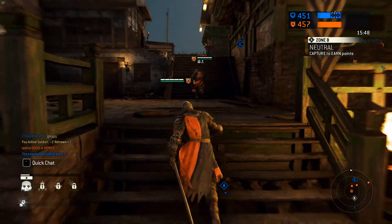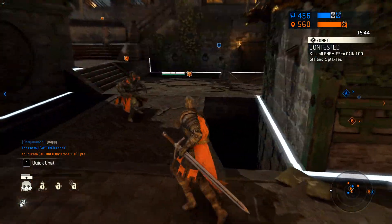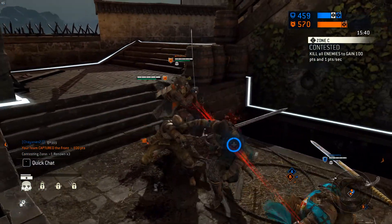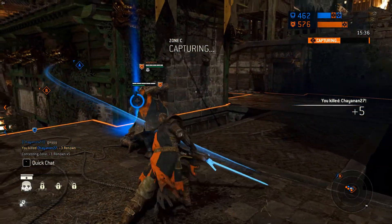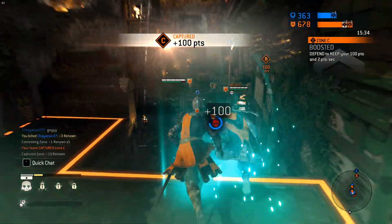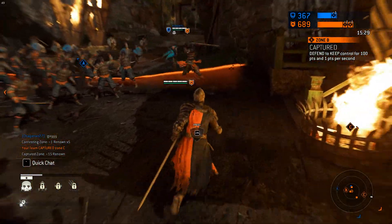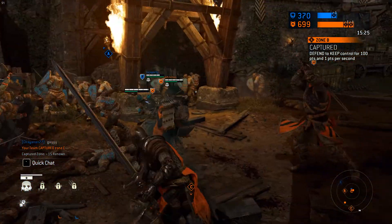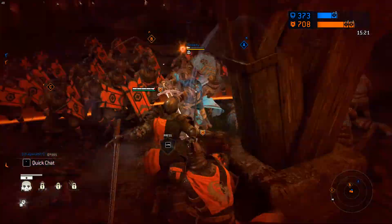You might notice a bar in the bottom-left corner — those are your feats, essentially your skills, activated by default with buttons one, two, three, and four. You get renown for doing stuff like kills and objectives. When you fill up the bar for the first time, you'll unlock your first feat.